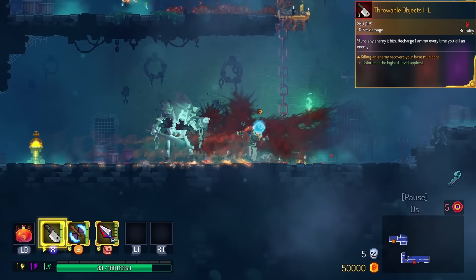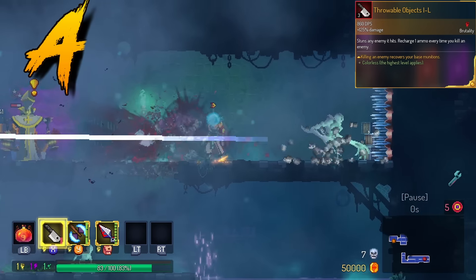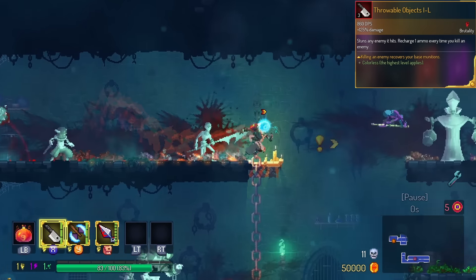The throwable objects — aka the Yeetables — this thing is in the A tier. If it kills a monster, you get three ammo back. Doesn't help on bosses, but it does allow you to kill monsters in the biome. So it's pretty fun to use in there.